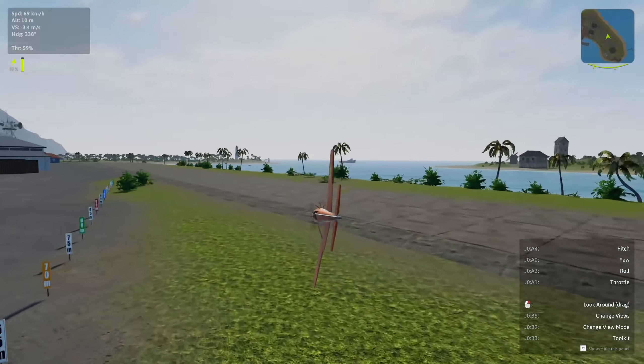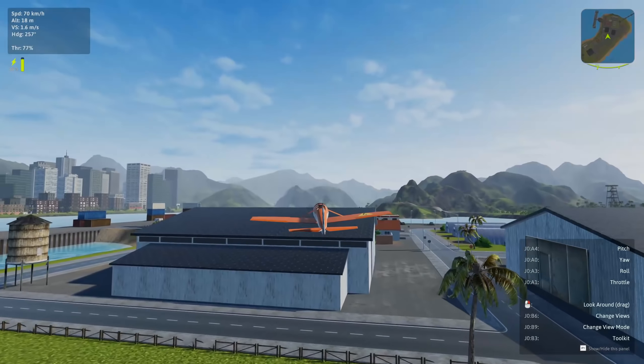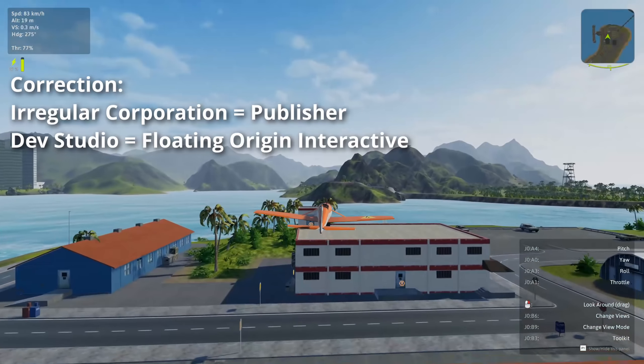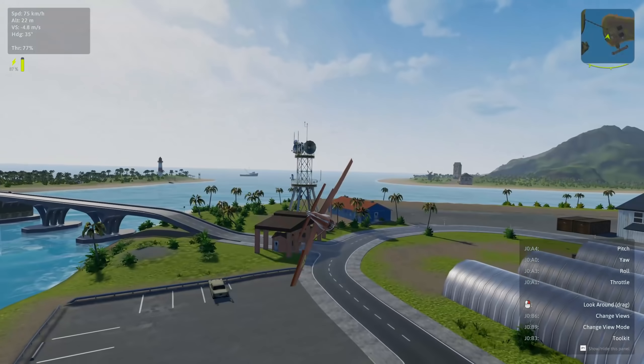Balsa is a model flight simulator that will go into early access in summer 2020, according to the new studio The Irregular Corporation, having put out a first demo just a few days ago. So keep in mind everything you see here is still rough around the edges since we are not looking at a finished product.